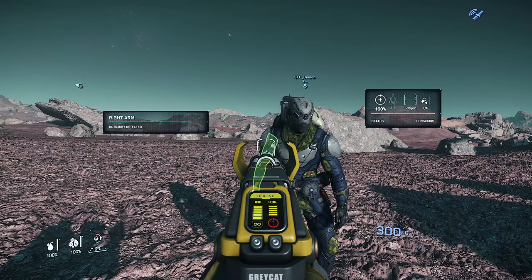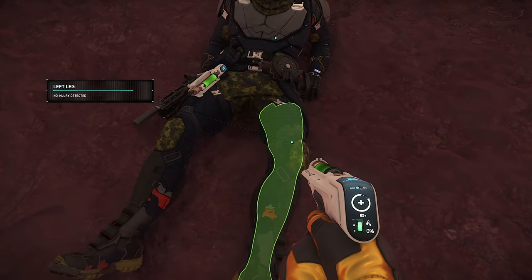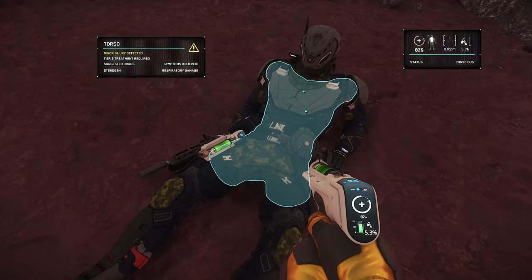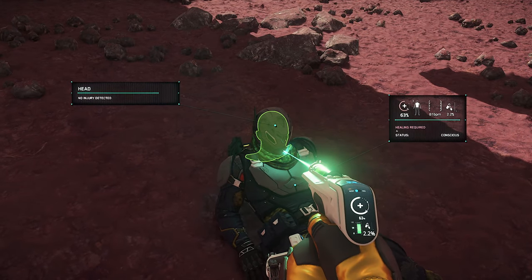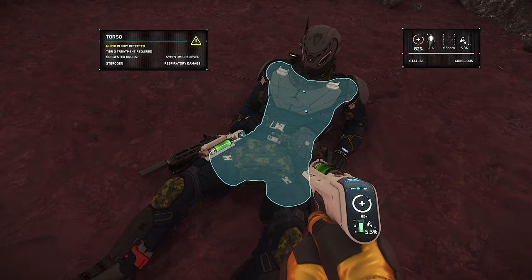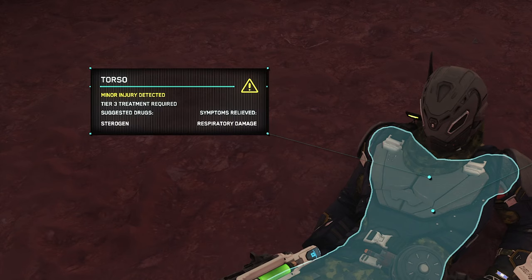Once you've got it out, go ahead and aim it. The white X means it's not aimed at anyone. The red X means you're too far away. The pill icon means ready to use. Point it at their limbs, chest, and head to get an assessment of their injuries. Green means that body part is in good, clean shape. Blue, purple, or pink requires medical attention. Pull the trigger to heal them and their health percentage will rise. Read the description on the left to see what further treatment is required to fully heal them and which drugs will treat their symptoms.